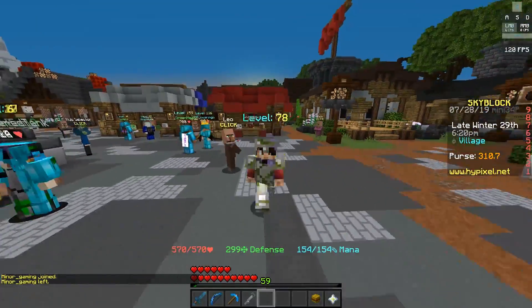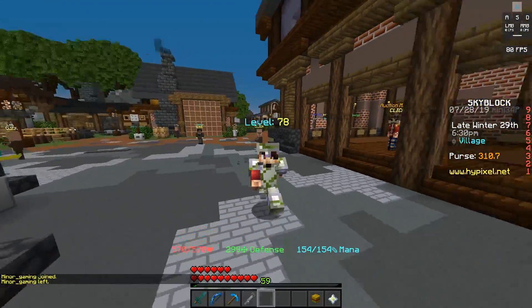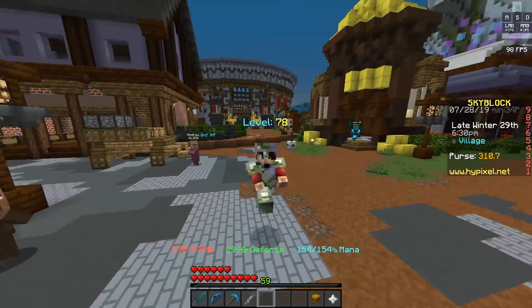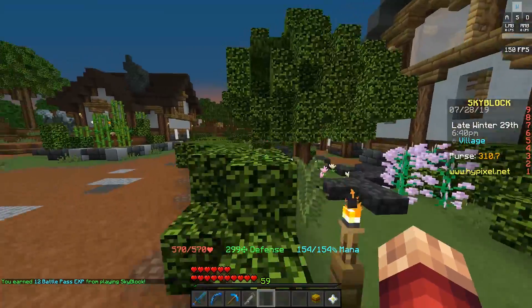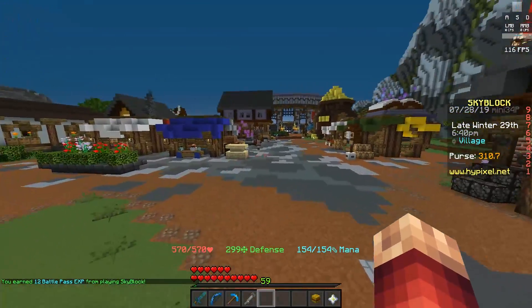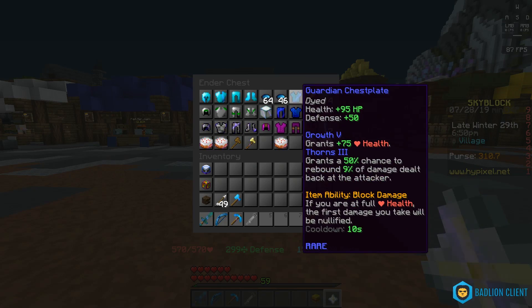What's going on you guys, welcome back to another video here on the channel. It is your boy ZachPlaysan and today we are back here on Hypixel Skyblock. In today's episode we're going to be going over another piece of what is considered to be one of the best sets of armor you can get in the game. It is a combination of the skeleton helmet, the guardian chestplate, creeper pants, and spider boots. Currently I only have the guardian chestplate, which in my opinion is probably the easiest one to get.